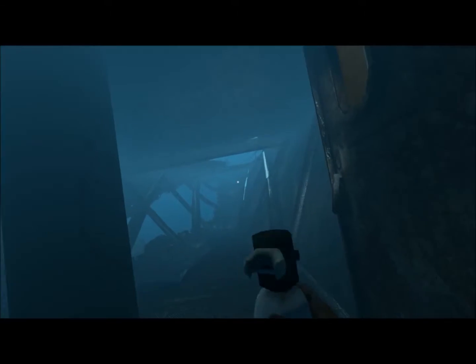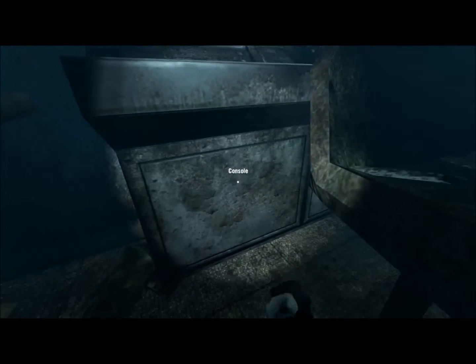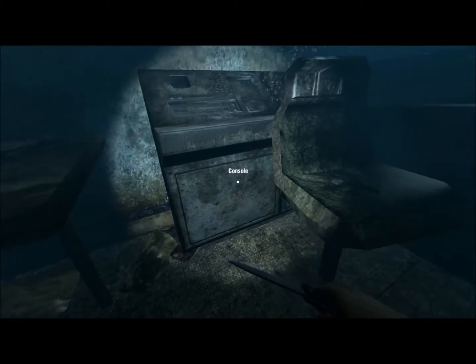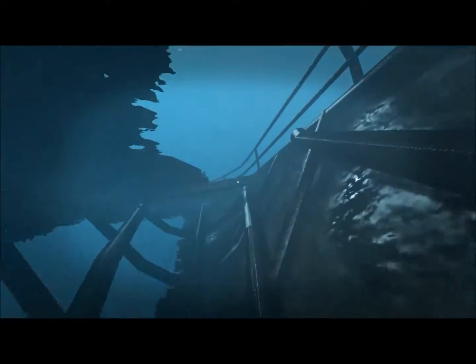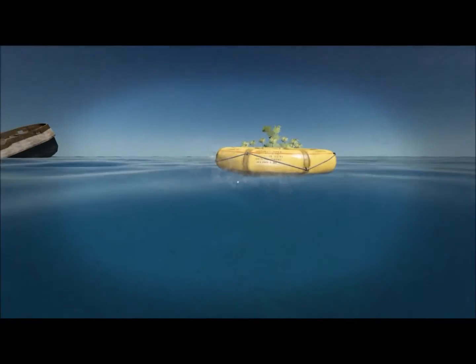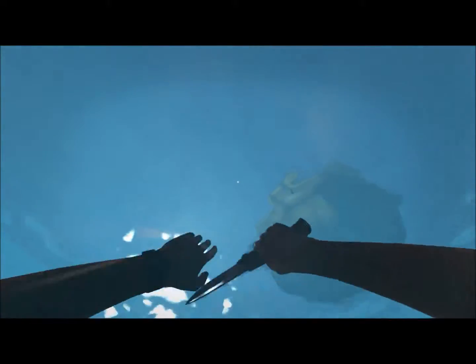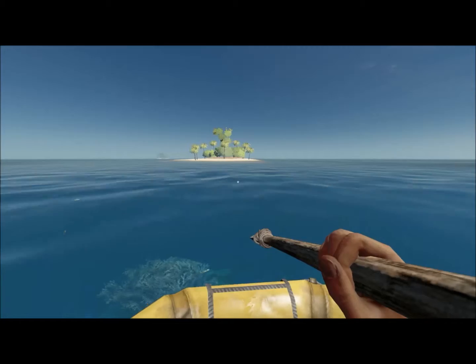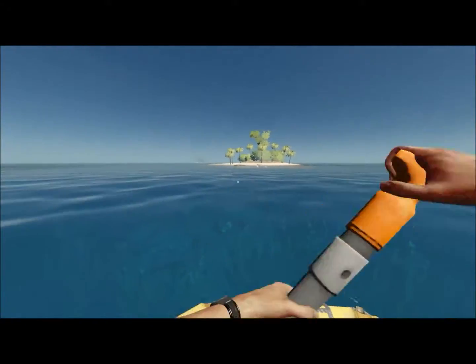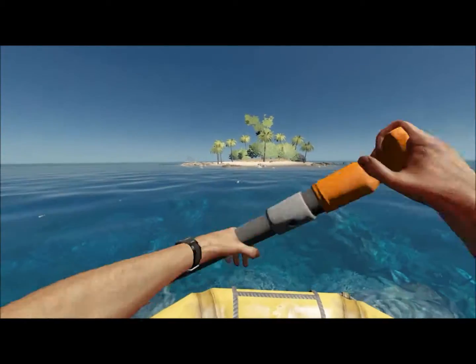Uh-oh, what's in here? A fuel tank! Good thing we had that air tank, huh? Alright, now we go here and there's nothing — except an enemy. We still got something right there but we're gonna have to go back to the island and drop off what we got. We got some good stuff — a carburetor, and I just picked up the fuel tank.